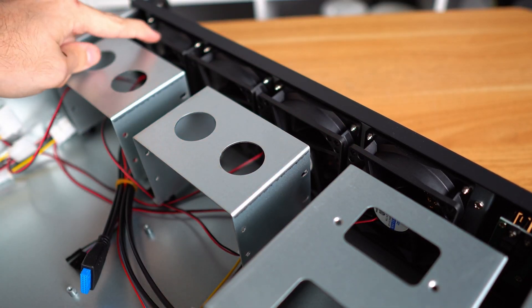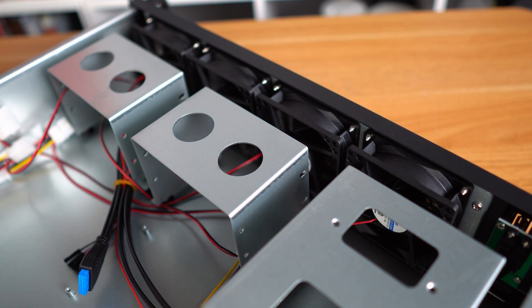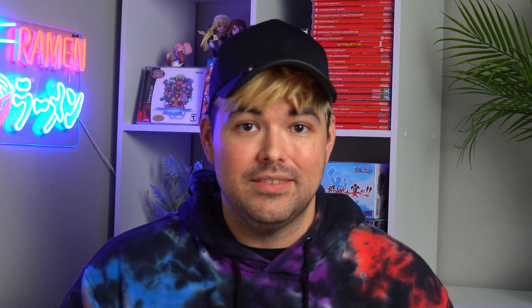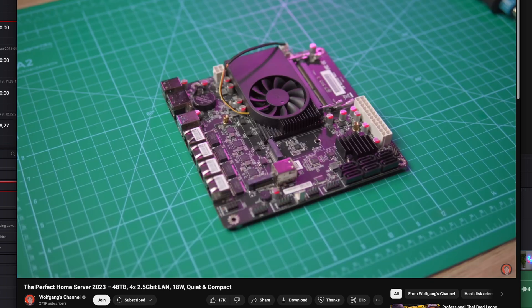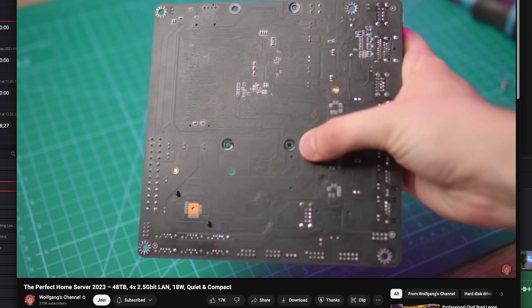I don't currently have four hard drives I'll be using in this, but I wanted to leave a little room to grow as my needs expand. It comes with four fans pre-installed to make sure everything stays nice and cool, but if these turn out to be too loud or not cool enough, I might eventually replace them. I do want to eventually use all those hard drive slots, so I'll be using an ITX motherboard with the case. Shout out to Wolfgang's channel for showing off this motherboard in a video last year — as I was watching it, I knew it was perfect for my use case.